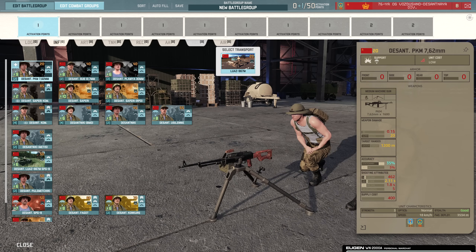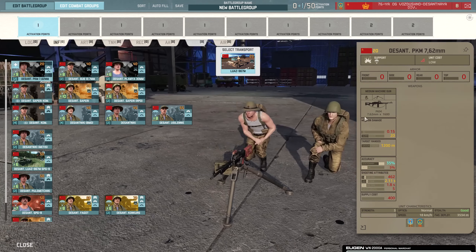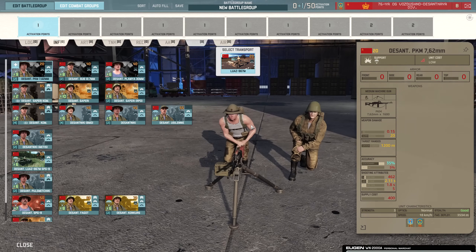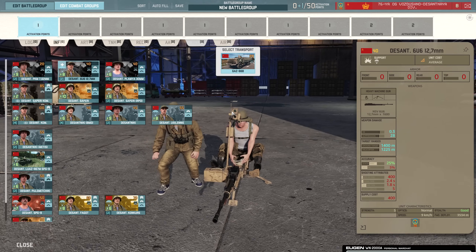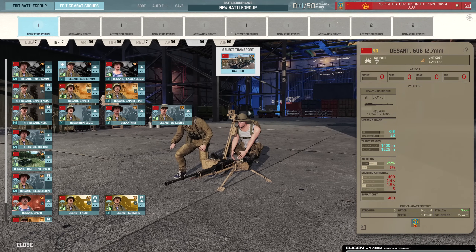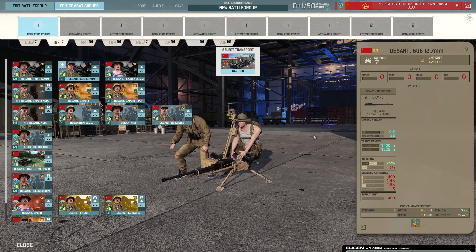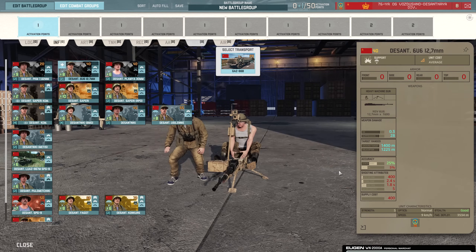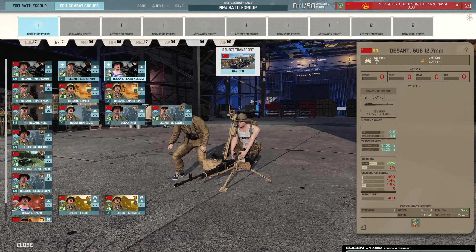Moving on to the infantry tab, we have the PKM squad — a classic three-strength machine gun squad that hasn't ever really been too effective. But we do have a really cool new machine gun unit: the 6U6 12.7mm NSV, which can target helicopters due to its optics. It's got 1,400m range against ground targets and 1,225m range against helicopters. Not sure how overall effective it's going to be, but you get a decent amount on the card so it's probably worth trying out.